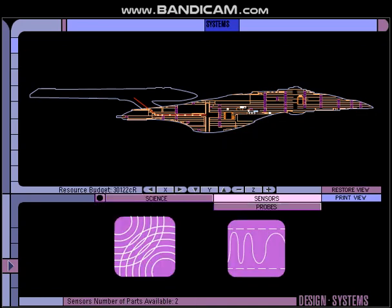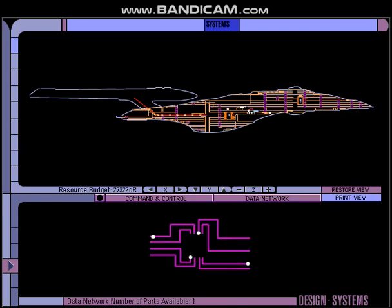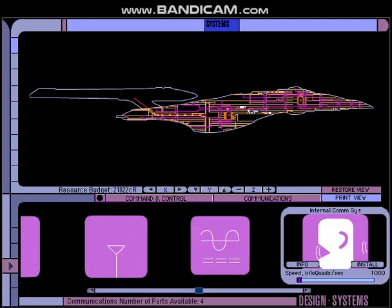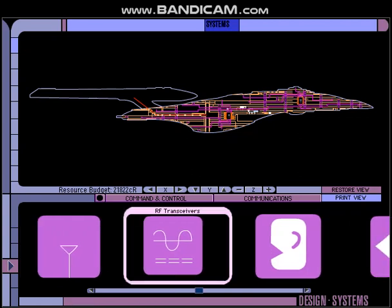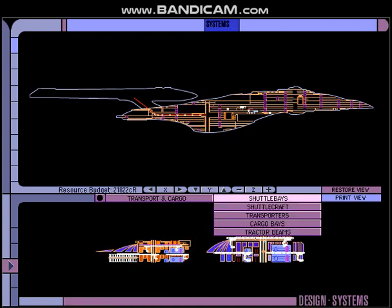Science — no science, no probes. Just one basic computer core. Data network — only have one option there. Communications — no communications. Who wants to talk to the USS Burnham anyway? Shuttle bays? Nope. Shuttle craft, transport — we're just going to leave all that stuff out.